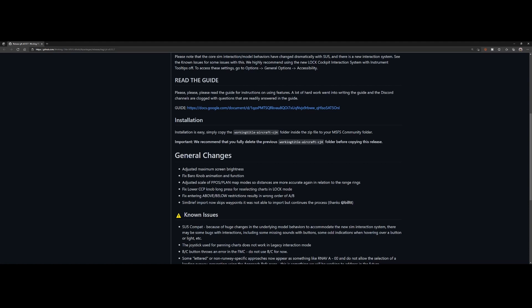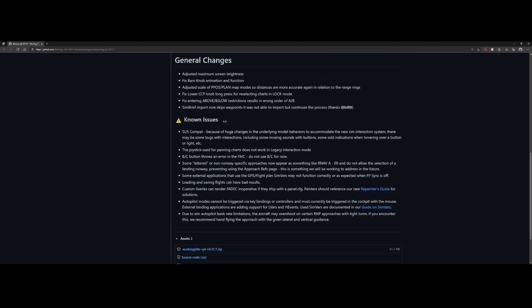They fixed the lower CCP knob long press for reselecting charts in lock mode, and they fixed entering above/below restrictions resulting in the wrong order of A and B — that's now fixed. Probably the most important fix is that the SimBrief import now skips waypoints it's not able to import but continues to process the rest. Previously, waypoints not in the navigation database could prevent the entire flight plan from importing — now they simply skip those waypoints.